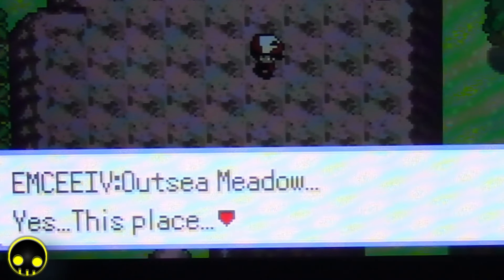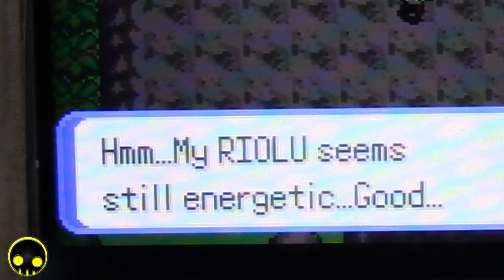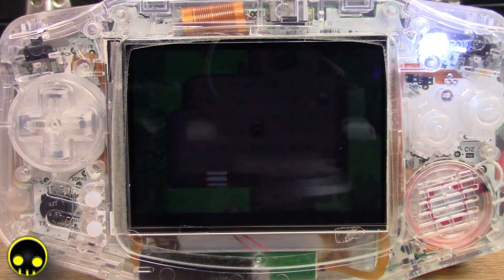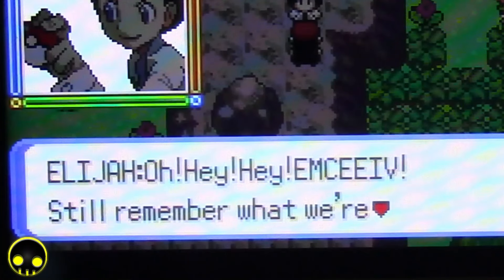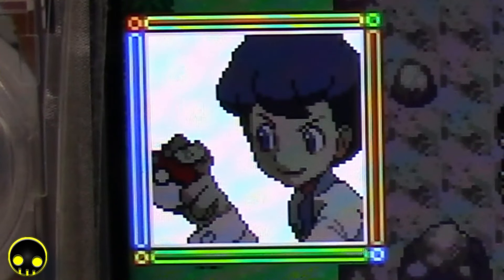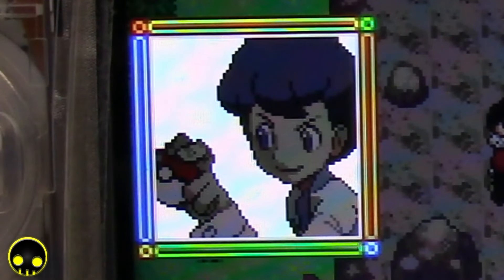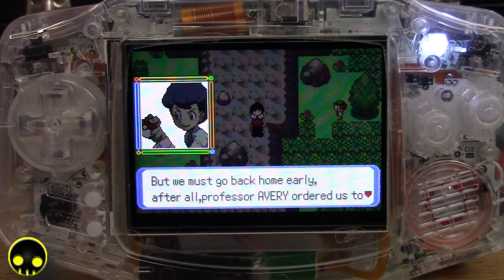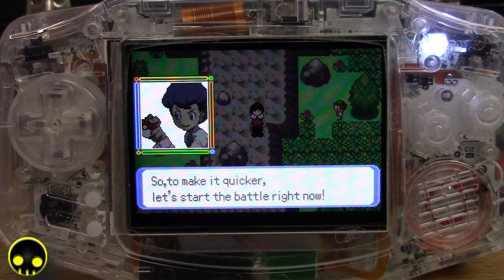MC IV says 'Out Sea Meadow, yes, this place — Elijah must be waiting for me nearby. My Riolu seems still energetic, good.' All right, here I am running around. Oh hey, there's no spaces — hey, hey, MC IV, still remember what we're here for? Yes, that's right, we're here for a battle. But we must go back home early — Professor Avery ordered us to go to Solar City to meet him. So to make it quicker, let's start the battle right now.